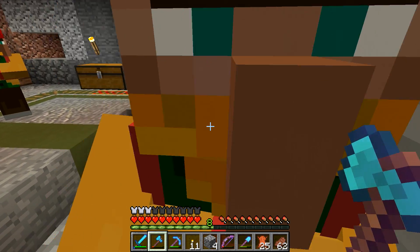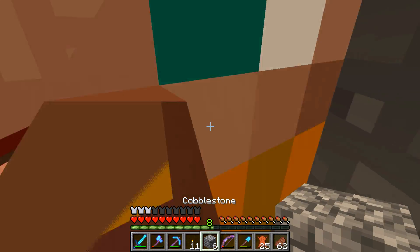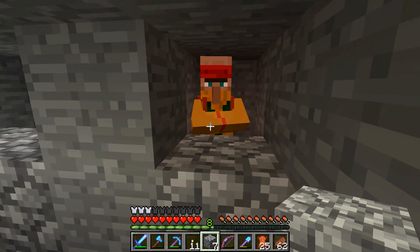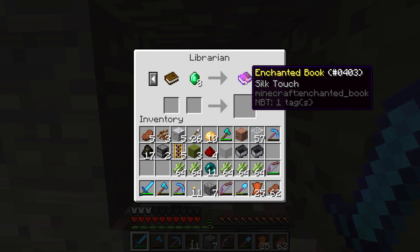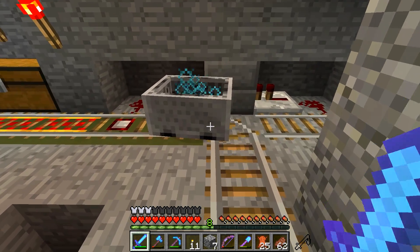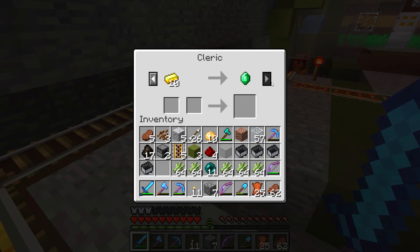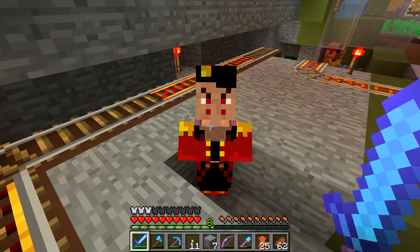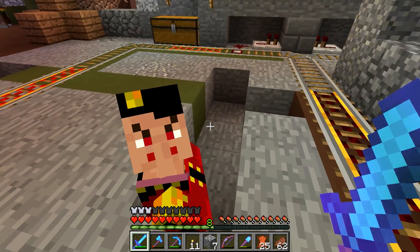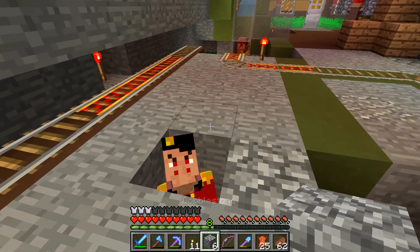Eight emeralds! You get in this hole for now - you have an amazing trade: Silk Touch for eight emeralds, are you kidding me? It's like a box of chocolates, you never know what you're gonna get. This guy would be good for the gold farm because he has a very good gold trade, so maybe we'll keep you in there.